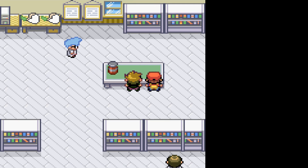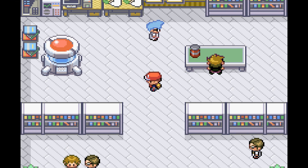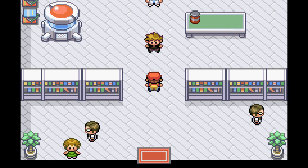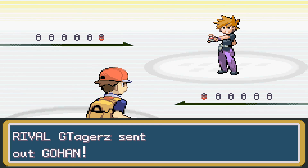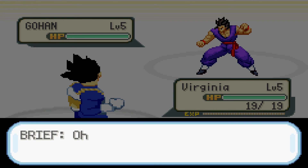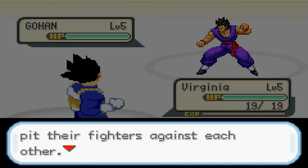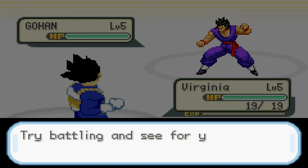The rival picked Gohan. Usually in Pokemon games the rival will counterpick you with the Pokemon that has the type advantage, so Vegeta is trumped in elements by Gohan. Let's go with it — this is gonna be hilarious. Rival wants to battle! I'll send out Virginia. Oh my god, these sprites though!